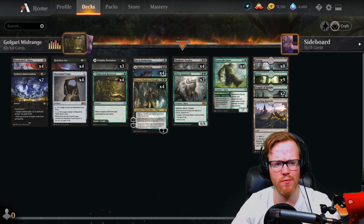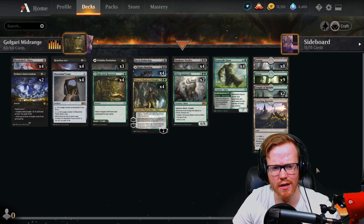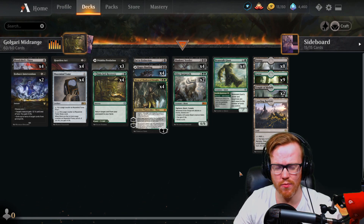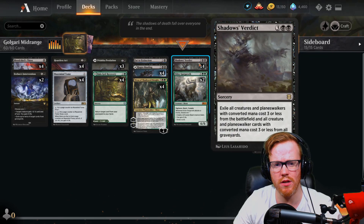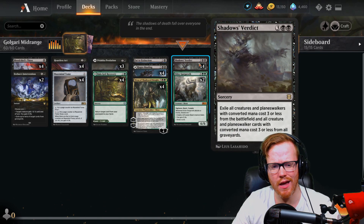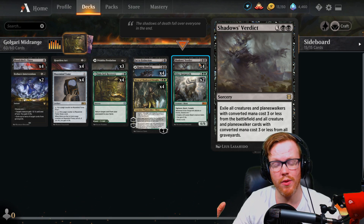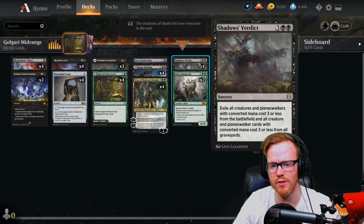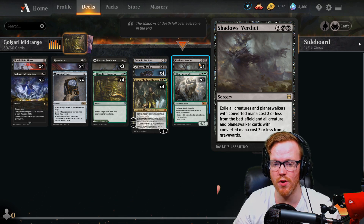A little bit of hand disruption. And if we're playing against more aggressive aggro style decks like the rogues and stuff like that, we do actually have four Shadows Verdicts in the deck, which is essentially our board wipe. This card exiles all creatures and Planeswalkers that cost three or less from the battlefield, and all creatures and Planeswalkers that cost three or less from all graveyards.